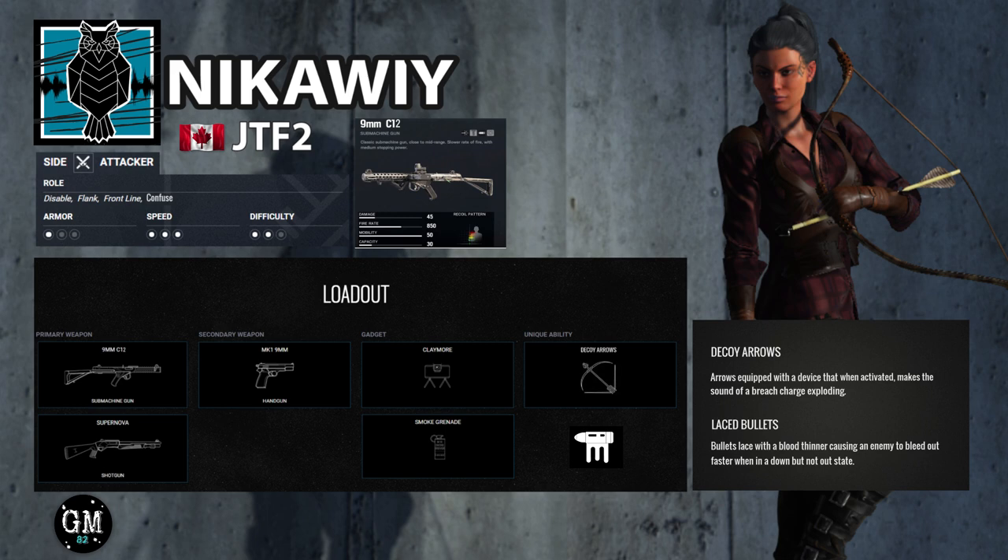Everything else in the specs you're seeing on screen I somewhat threw in there. I believe she makes the most sense as an attacker. I also threw in another gun — I modified the C1 because I love the C1 and I love Frost. I put down the ammo count and upped the rate of fire; other than that it's basically the same.